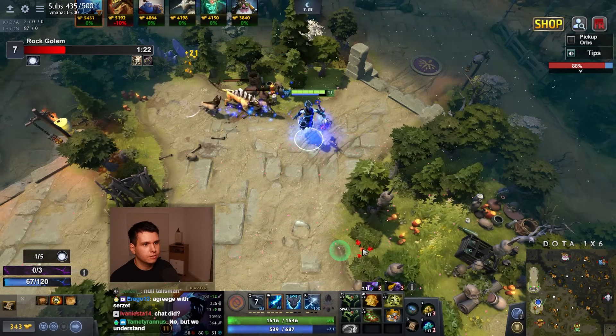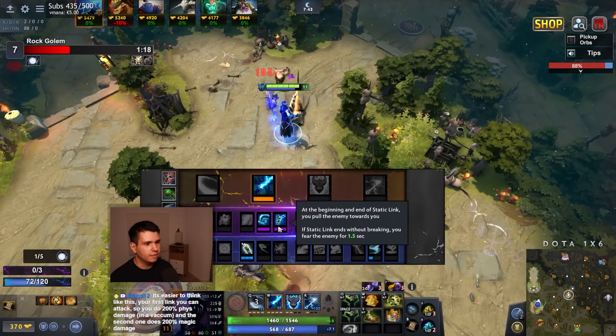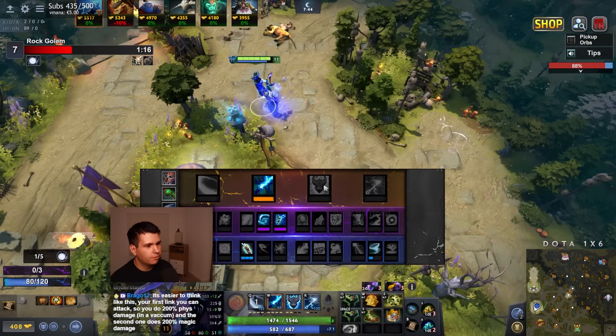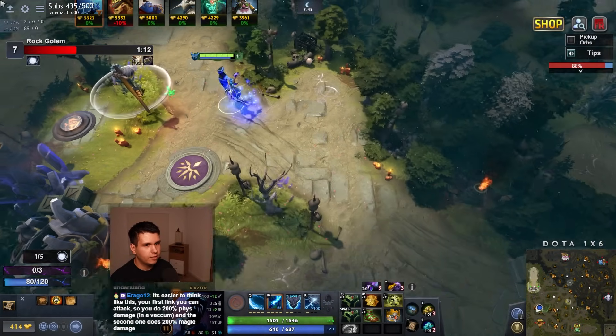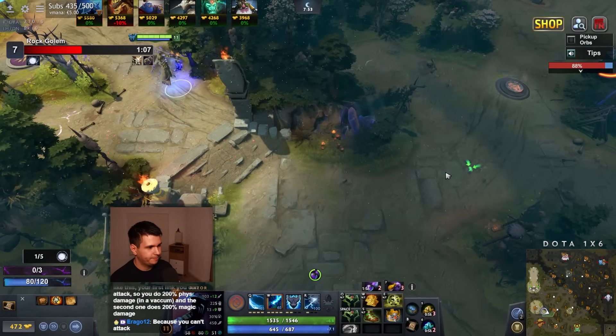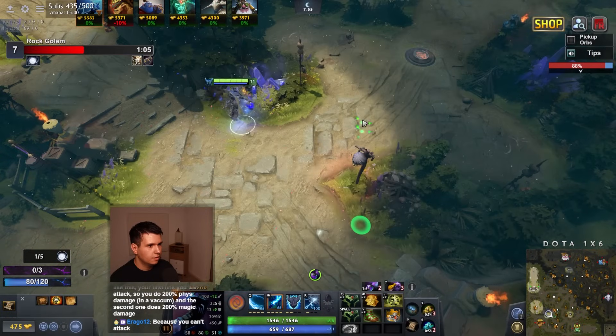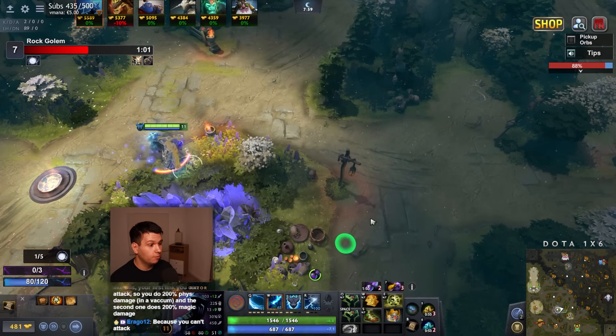We got pretty lucky managing to kill the Bristleback twice already. At the beginning and end of Static Link, you pull the enemy towards you. And if Static Link ends without breaking, you fear the enemy. Very good upgrade — it's fantastic. We can pull people in, and if we recast Static Link, we can actually pull people in twice.